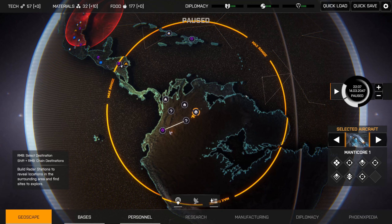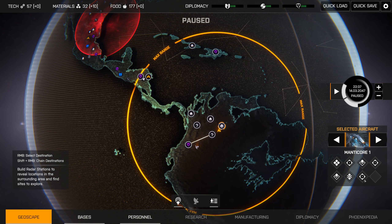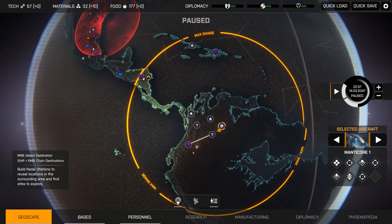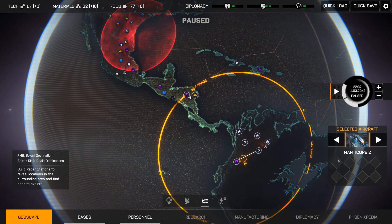Hello everyone and welcome back for another episode of Phoenix Point. Right after I finished the last episode I did a little bit of experimenting and found an interesting thing. The person we recruited has actually gone into Manticore 1, but the display didn't immediately update. So I flew around until I found another one with Manticore 2, recruited them, and exactly the same thing happened. Just bear in mind that you may end up with someone on your ship but not be aware of it.